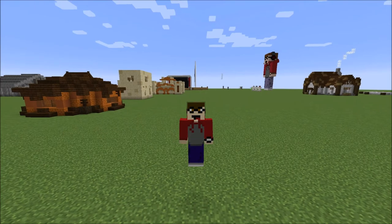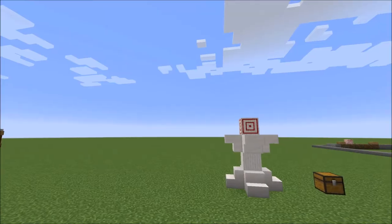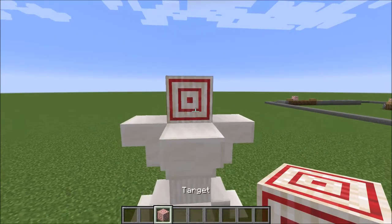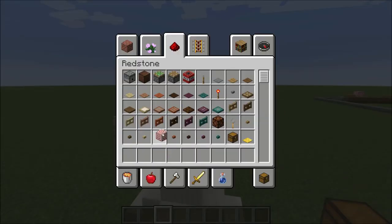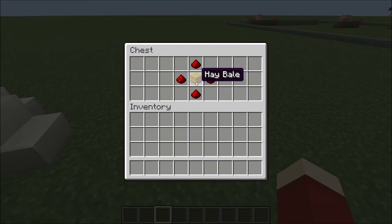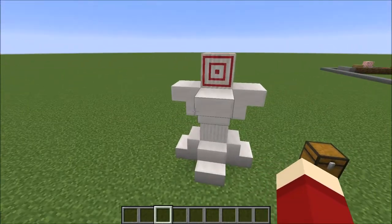In this snapshot we got two new blocks, and one of them was this beauty right here — the new target block. It's very special and very easy to make. All you need in a crafting table is one hay bale, which is just nine wheat, plus four redstone dust. So it requires a little bit of mining and a little bit of farming, but it's not too hard.